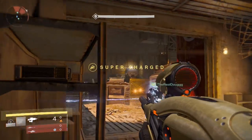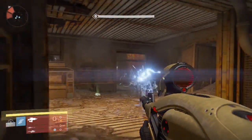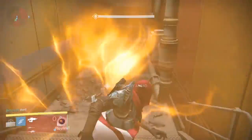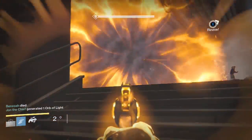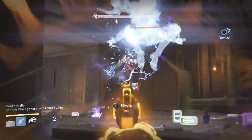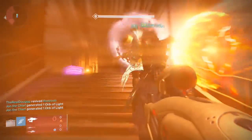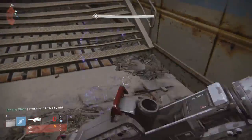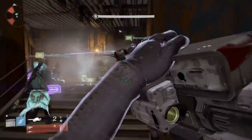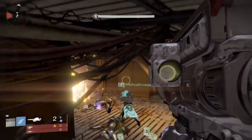This only works if you have the actual weapon with Surplus on your secondary equipped when the heavy ammo drops. Right now you're going to see that I am actually using two weapons with Surplus, and I'm going to get these kills so that way all these heavies drop while I have it. What's going to end up happening is that when I switch to my Gjallarhorn, it'll still count as if both of them had Surplus.